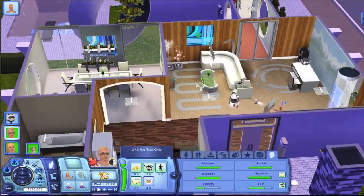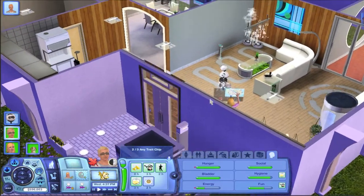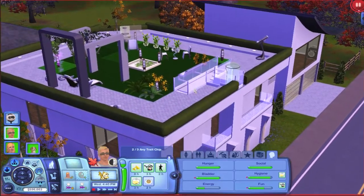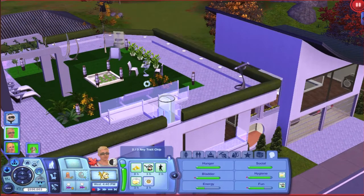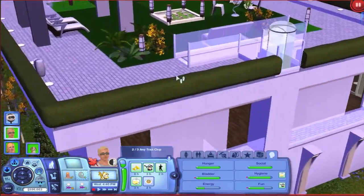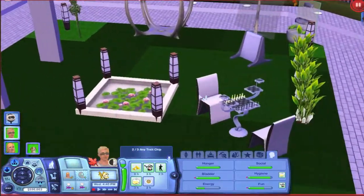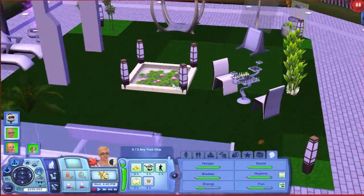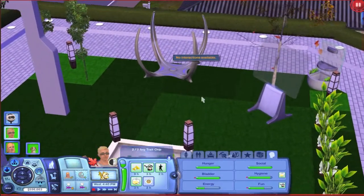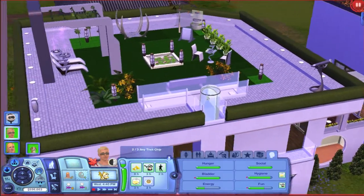Welcome back. You might have noticed the house looks a bit different — there's a dining room in the old bedroom, the living room has been expanded, and there's a whole lot you don't know about. Here's the house. I spent some time upgrading it with the million that we had. Up here on the roof garden, our Sims can just relax. There's a nice little chess table, some decor, the time portal, an art easel, and all sorts of nice stuff.